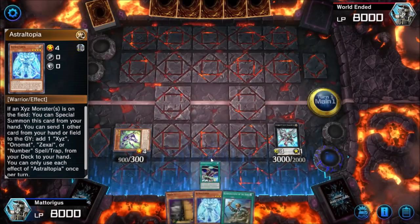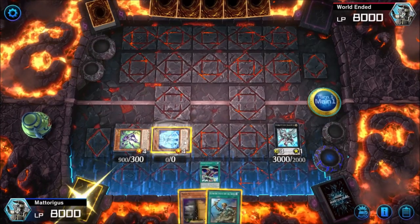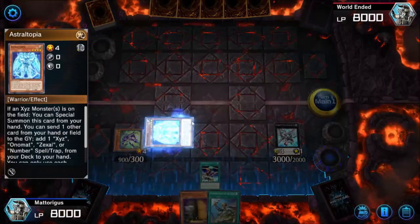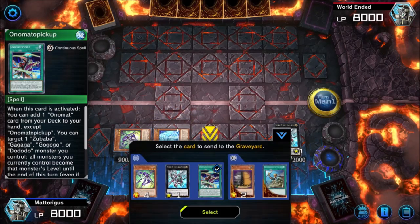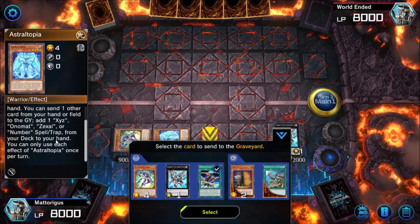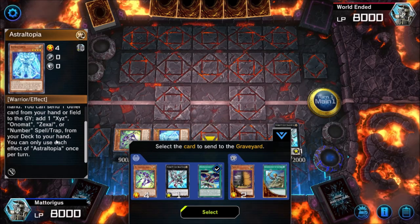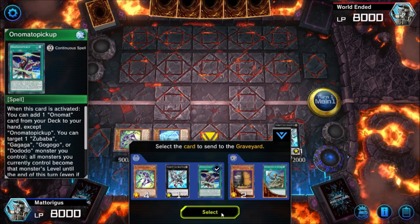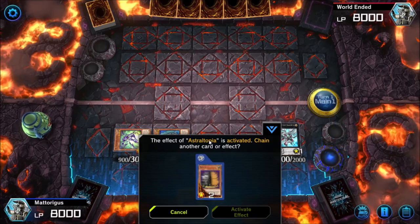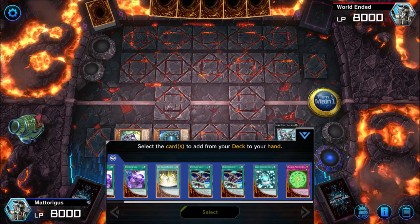Because we control an XYZ monster we can special summon Astral Utopia from our hand. Astral Utopia's effect says we can send one card from the field or hand to the graveyard to search our deck — specifically an XYZ, Onomat, Zexal, or Number Spelling Trap card. We're going to send the Onomata Pickup from our field to the graveyard since we no longer have any use for it. This lets us add one of two cards depending on how you want to play.